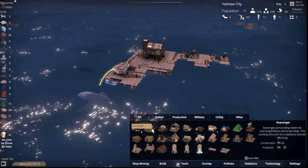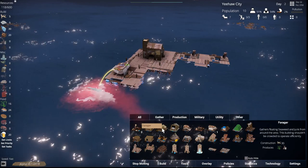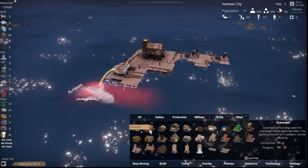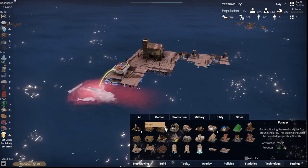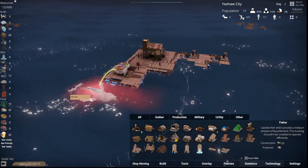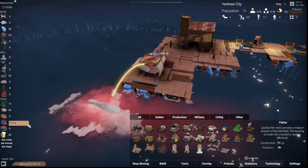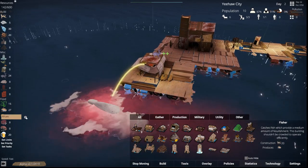Surrounding water, submerged wood, scrap metals — is that what we need? Recyclo looks different. Forager gathers floating seaweed and jumps around the area — the building should not be crowded to operate efficiently. And then we need the butcher. I think it is the scavenger. Forager gets seaweed and junk. Scavenger gets submerged wood and scrap metal — yeah, it's the scavenger. So we're getting all sorts of goodies from that whale right there. You can see him harpooning it — sorry whale. Look at all the blood coming off — that is a big giant harpoon.